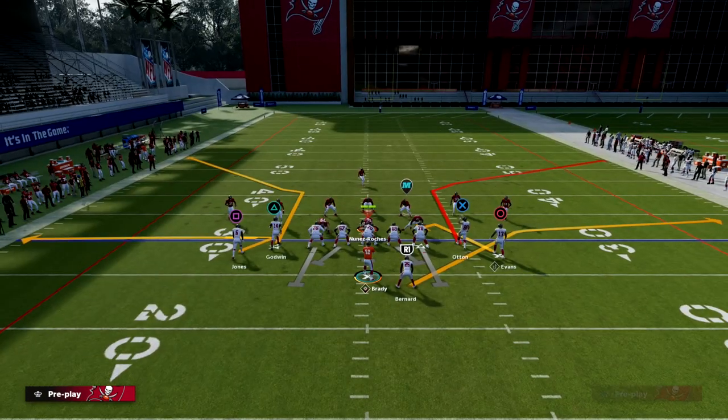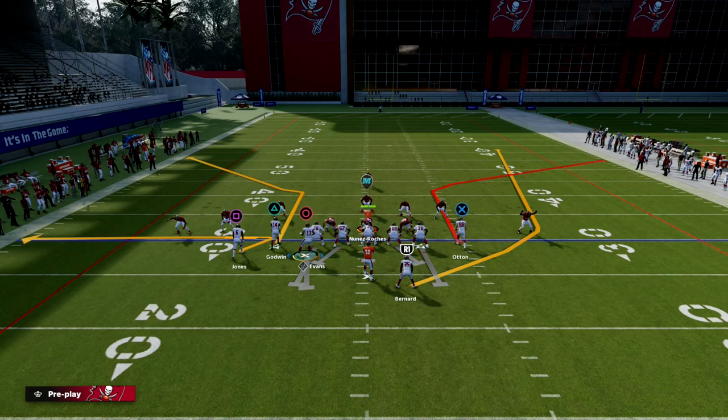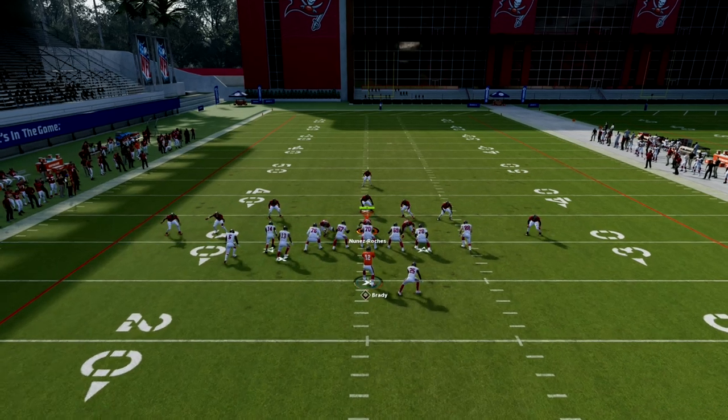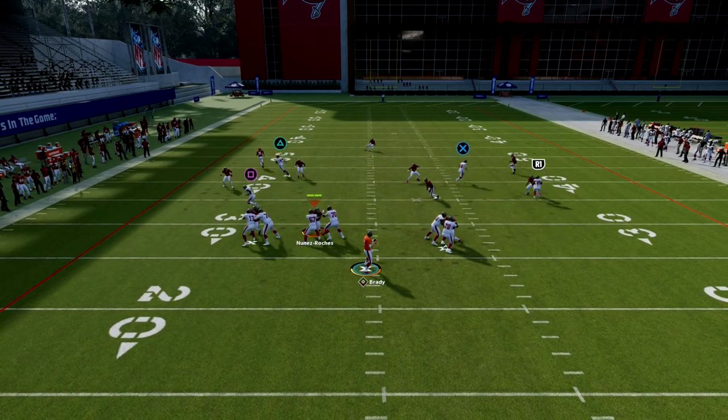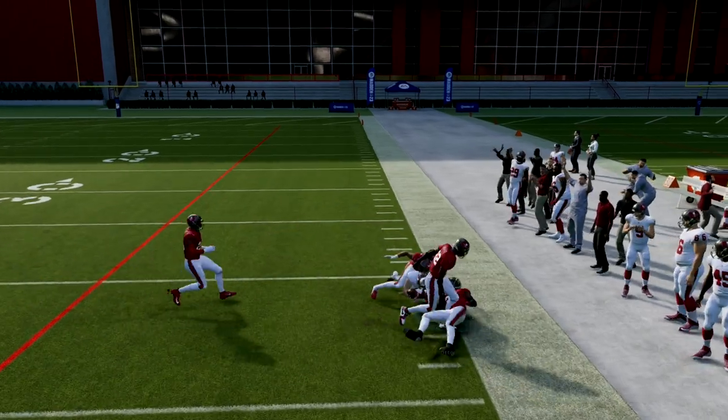Now here's cover three — same setup. We're just going to motion this guy across and we have this wheel route. He's going to turn inward, and then you're going to be able to throw this to the outside for an easy gain.